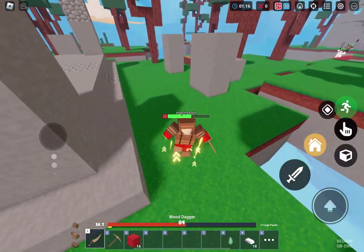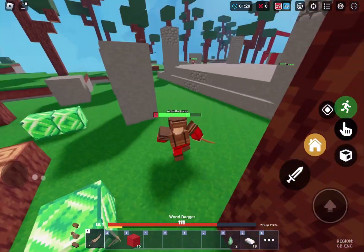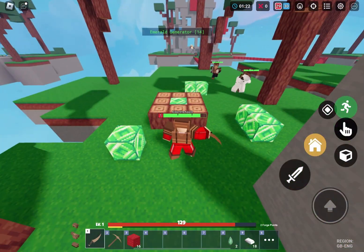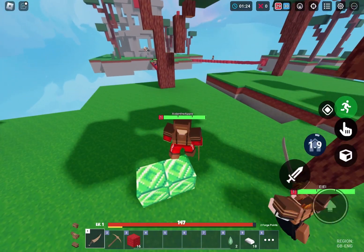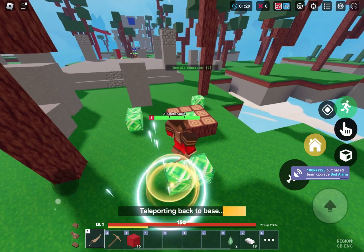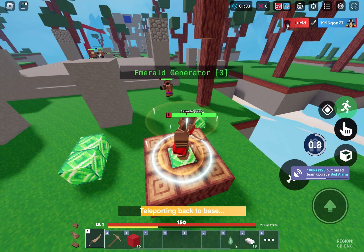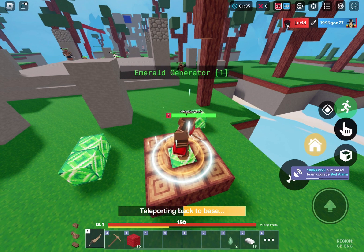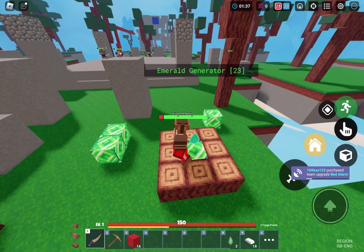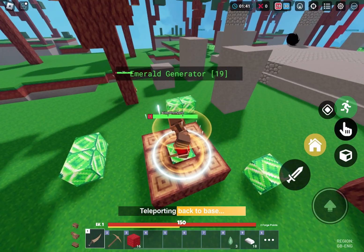Wait, it only takes 22 seconds for the M's to respawn? It takes so short — I thought it was like 40, maybe 50. Maybe it's 50 in squads, but why is it so short in 30v30? It's so easy to get everything. I'm just gonna recall back to base, get this one in, then recall, put them in the personal chest, and repeat.